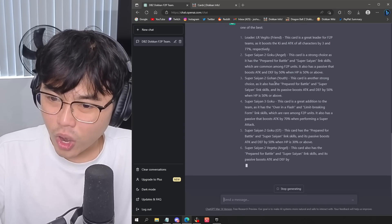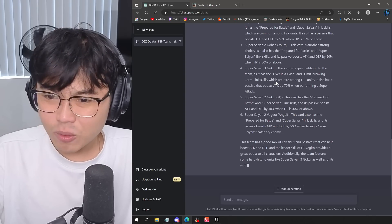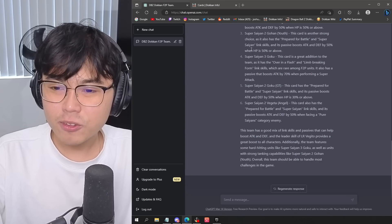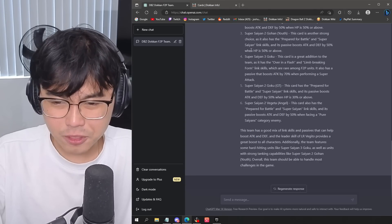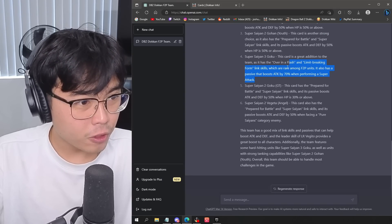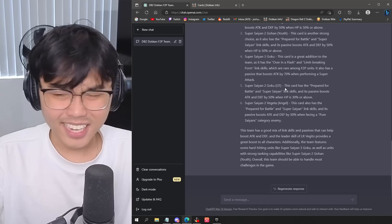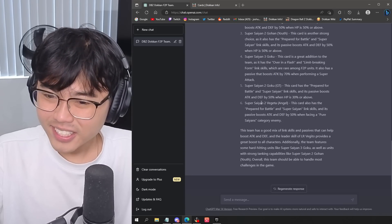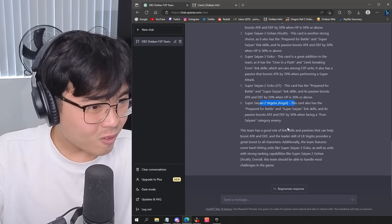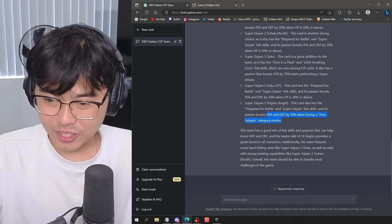Super Saiyan 2 Goku Angel - so the STR Barbershop one. Super Saiyan 2 Gohan Youth. Its passive is Attack and Defense plus 50% when HP is 50% or above - I'll have to double check. Super Saiyan 3 Goku - that's the AGL one for sure. Super Saiyan 2 Goku GT - that's definitely not a free-to-play one. Super Saiyan 2 Vegeta Angel - again, that is not free-to-play. There's no way. And I don't even remember this passive either.